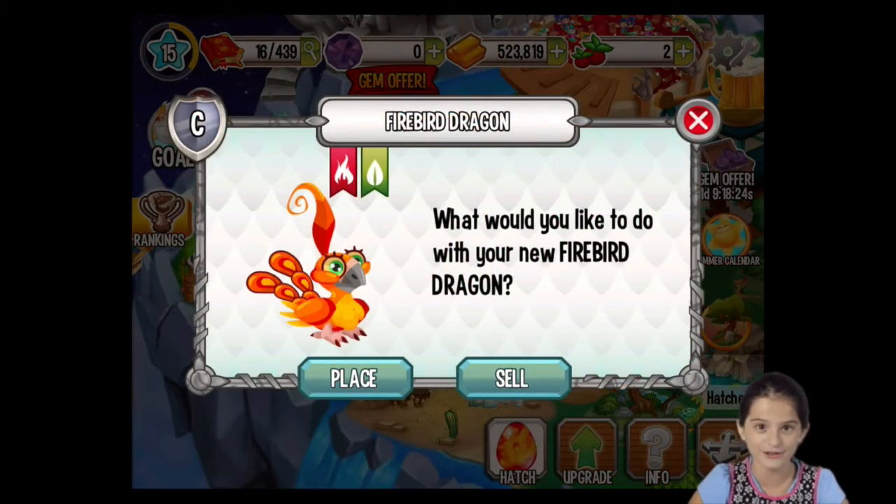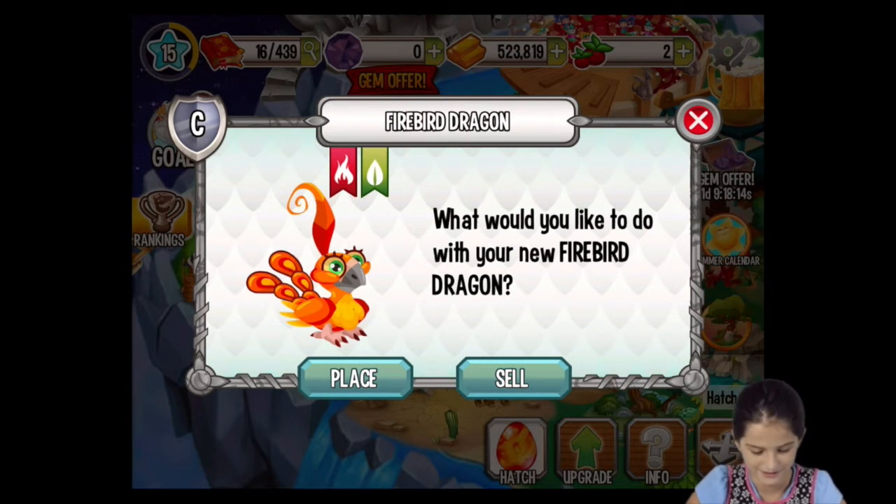We're going to hatch the Firebird Dragon. Look how cool it looks. It's the fire element and the leaf element. Look at that, look how awesome.